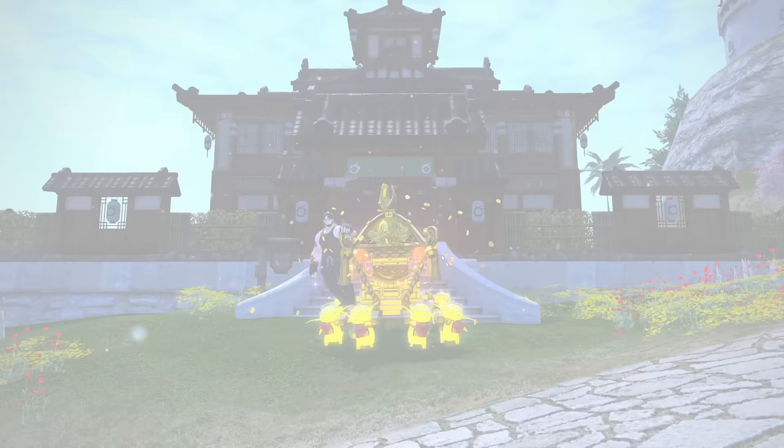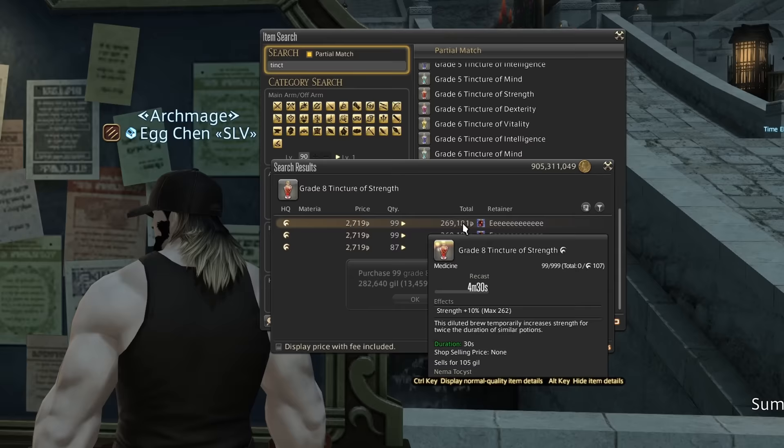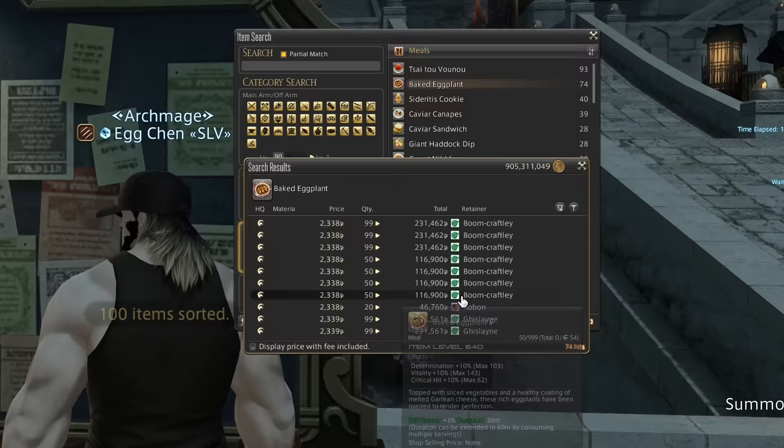Gil is and isn't important in Final Fantasy XIV. If you raid, pots and food can add up quickly, and they're a must for any hardcore raider. Teleports, repairs, glams, etc. — it all adds up, and I'm sure you're watching this because you have a need for more Gil.